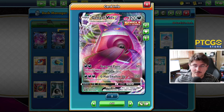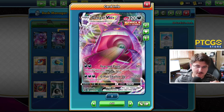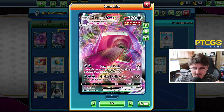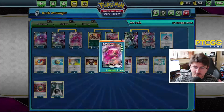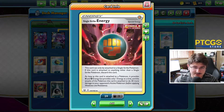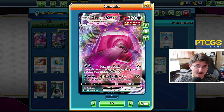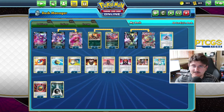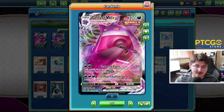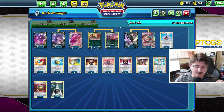We're going to do tons of damage with this attack for only two energy. GMAX Swallow Up does 250 for three and then we cannot attack during the next turn. So this can be scaled up tremendously. If we have two Single Strike Energies attached to this Gengar, then we're up to 290. If we get three on here, then all of a sudden we're up to 310 damage. If we get all four energies on this Gengar, we're hitting for 330 damage and that is going to knock out pretty much everything in the entire format.